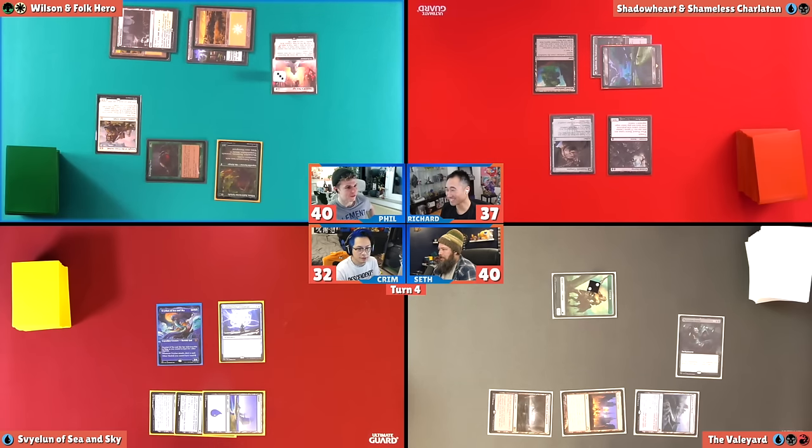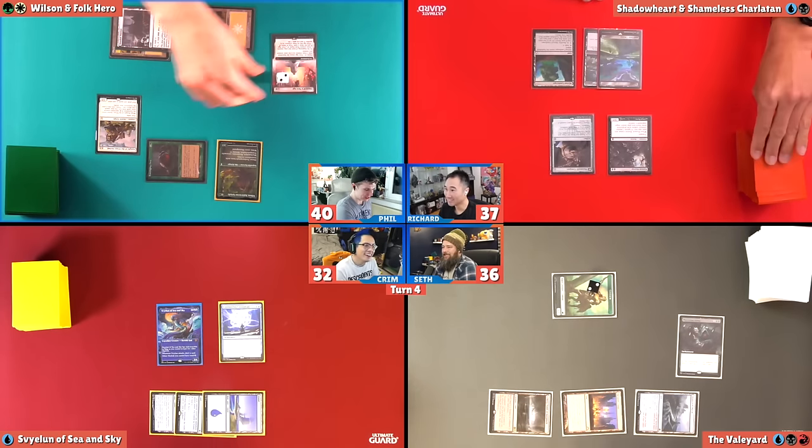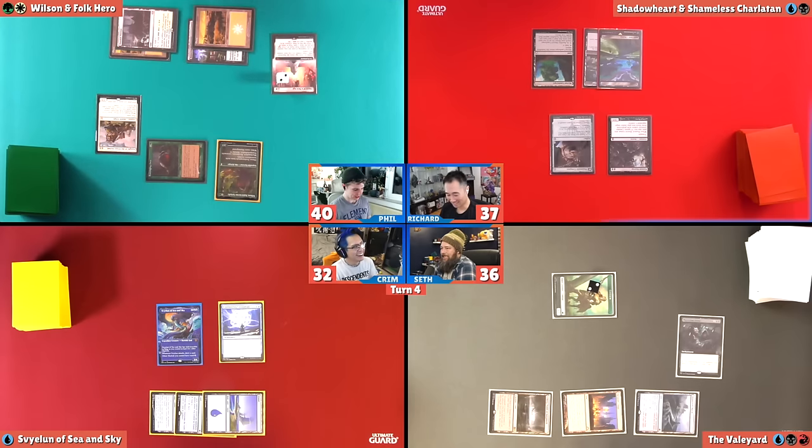90% of this deck is 2-drops. Here's another one: Dawn of a New Age. When it enters the battlefield, it enters with a counter for each creature I control — that is 3. And at the beginning of my upkeep, I remove a counter and draw a card. On the last one, I sacrifice it and gain 4 life. I'm also going to swing in here — 2 for Seth for commander damage and 2 more regular damage, swing for 4.